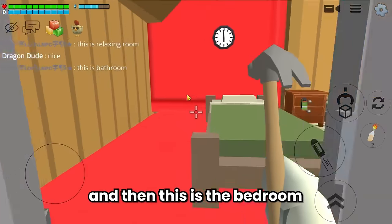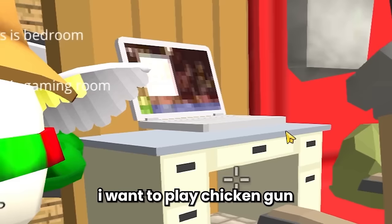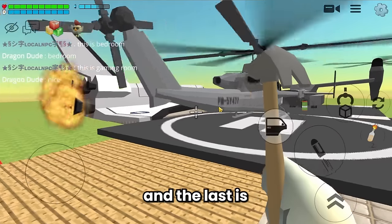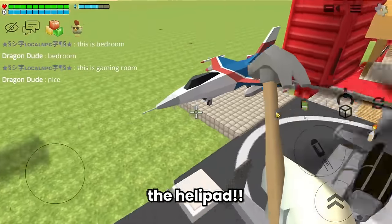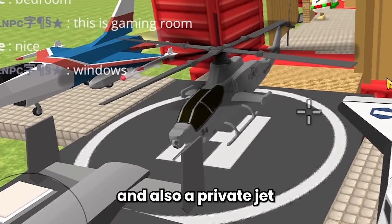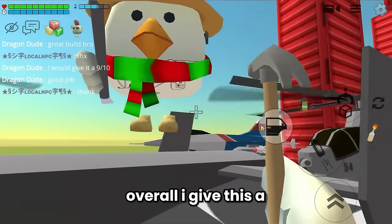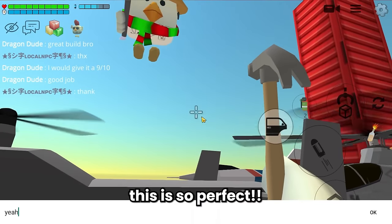And then this is the bedroom - so cozy. And then this is the gaming room. I want to play Chicken Gun on that laptop. And the last is the helipad - oh boy, this is so cool. He has so many helicopters and also a private jet. I want to fly with it. Overall I give this a 10 out of 10 - this is so perfect.